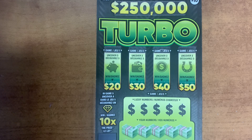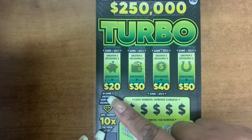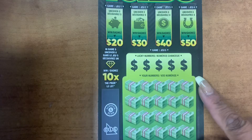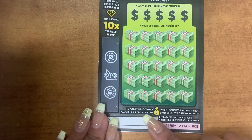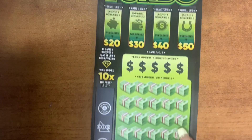Hey guys, today I will be playing a new ticket called Turbo. If you uncover any three of these symbols you win $20, and so on with the prize. If you uncover this diamond symbol you win 10 times your prize. Also, if you uncover this money bag symbol you win that prize. Okay, so let's get started guys.